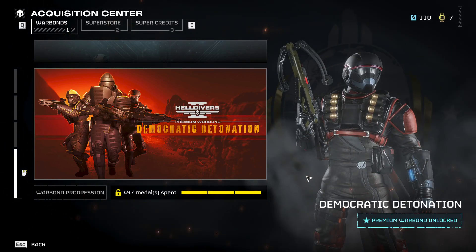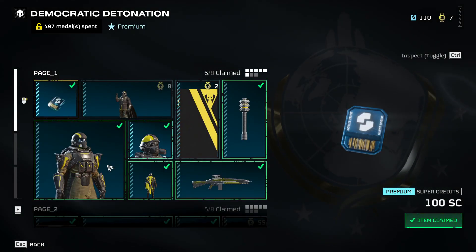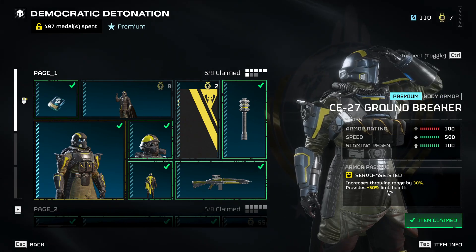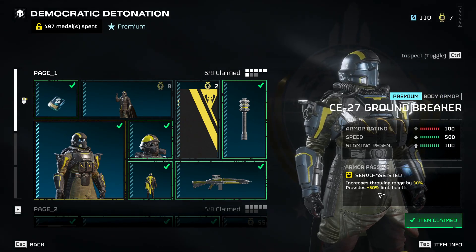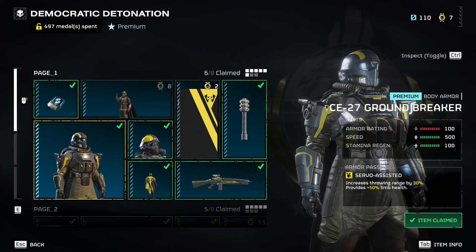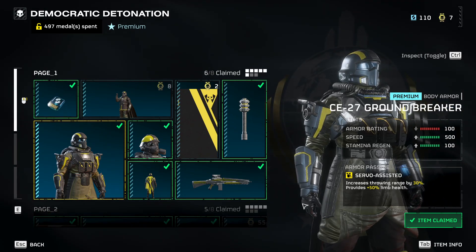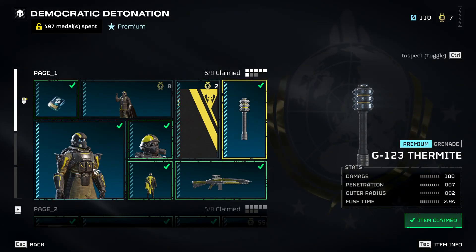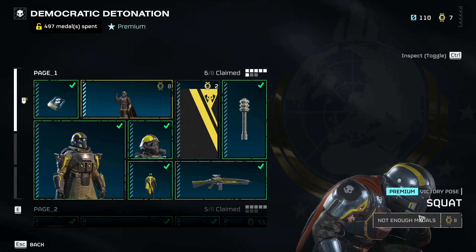Let's go over the premium war bond Democratic Detonation, just kind of go through each of these. Starting with Groundbreaker — this is a medium armor, incorrectly displayed according to the devs. It should have the Engineer kit, so plus two grenades and 30% reduced spread while crouched or prone. It looks pretty cool with some tubing and servos. I thought this would have 25% flame resistance with all these fire-themed items, but that wasn't the case, which is kind of a bummer.